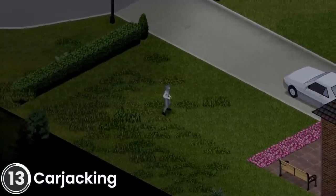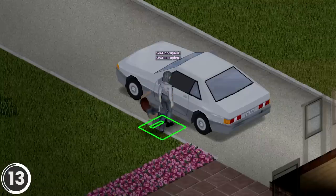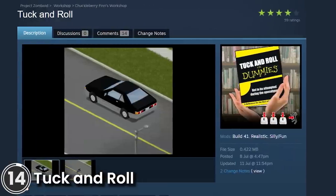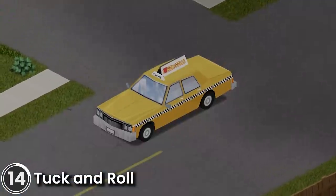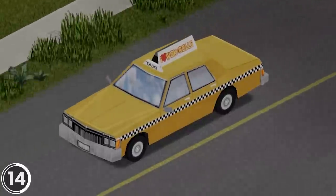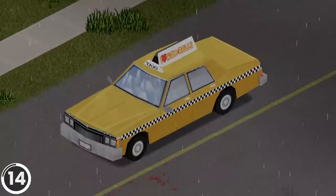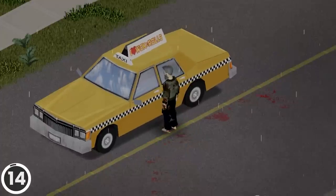Carjacking. This mod allows players to pull others from vehicles if the door is unlocked — be sure to have PvP enabled. Tuck and Roll. This mod allows players to jump out of moving vehicles. To do this, tap E 3 times quickly. This mod also allows you to exit or enter moving vehicles at low speeds.